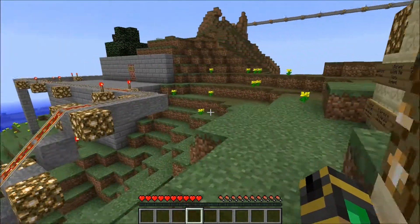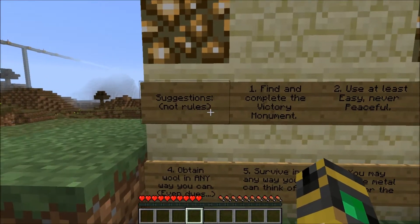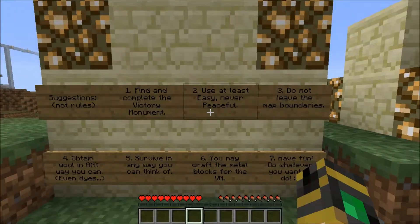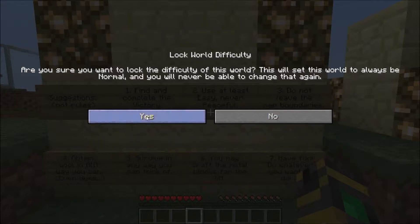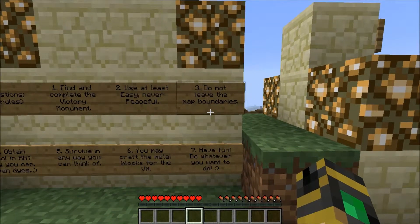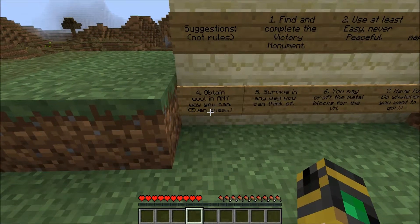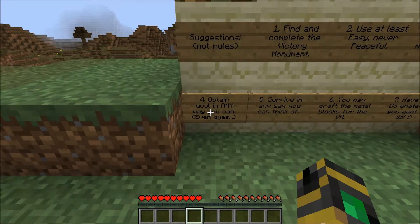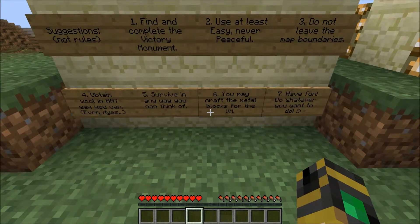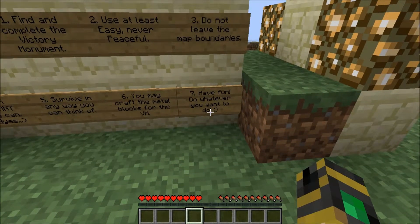Welcome to Super Docile Hills of Moo by Vechs. Instead of the normal Super Hostile rules, these are just suggestions. Number one: find and complete the victory monuments — that's the standard. Number two: use at least Easy, never Peaceful. We're going into options and locking this world on Normal. Number three: do not leave the map boundaries — though that's just a suggestion. Number four: obtain wool in any way you can, even dyes. That's very different from usual Vechs maps. Survive any way you can, craft the metal blocks, and have fun.